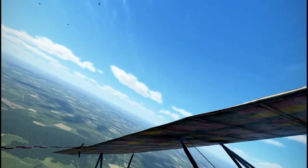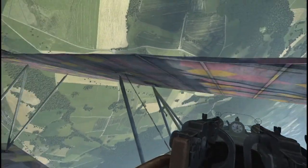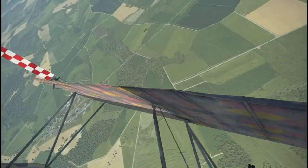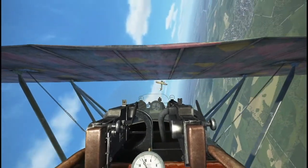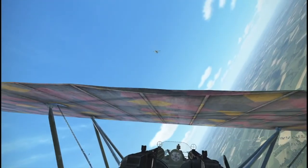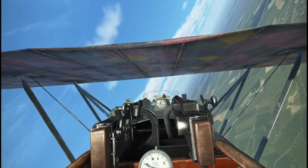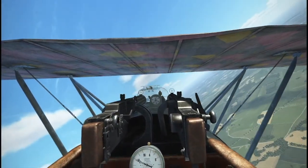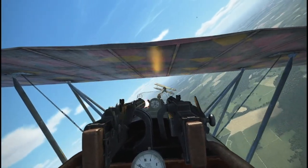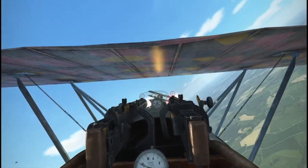Every now and then when I get tired of DCS I jump into Flying Circus and I thoroughly enjoy it. In this mission there were four Nieuports and four Camels going up against four of us in the Fokker D7. That initial sight of all the enemy airplanes coming at me is just amazing. In this kind of engagement it's sort of a scramble — you really just have to pick a target, stick with it, take it out, and then go for another one.